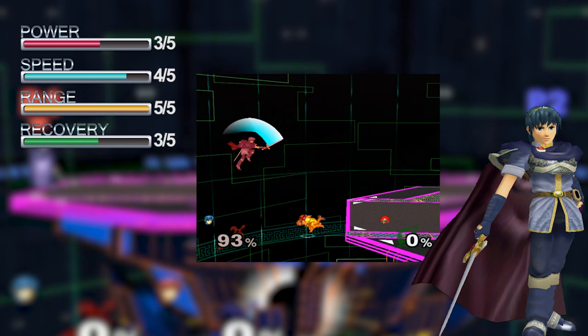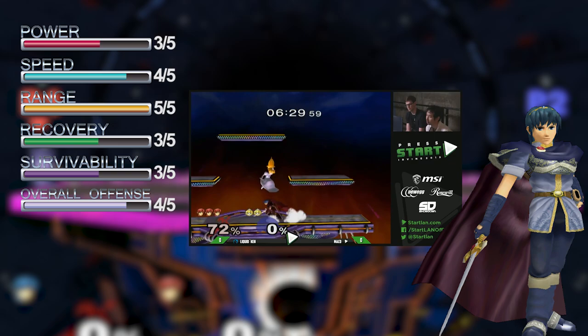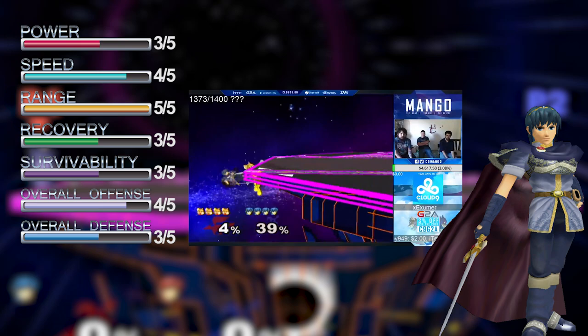Marth is right in the middle of the pack for both fall speed and weight. His range allows him to pressure opponents and force mistakes. While safe attack options may be limited, they do an excellent job of keeping enemies on the defensive from distances further than most of the roster. On the other side of things, Marth's range also allows him to wall out standard ways of attack, and his incredible dash dance and wavedash give him excellent tools to avoid hits. However, once his opponents find a way through, he has problems returning to even ground. Marth also cannot stay in shield for long, as it doesn't cover as much of his body as other characters.